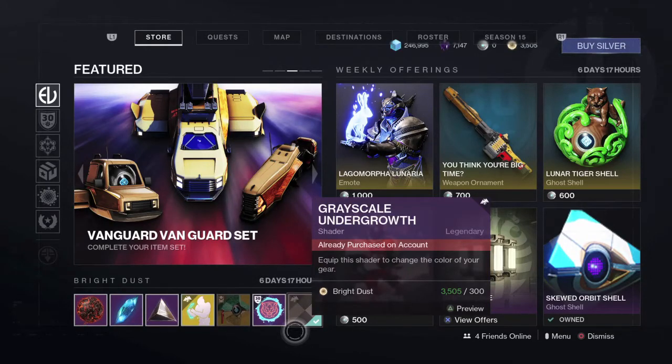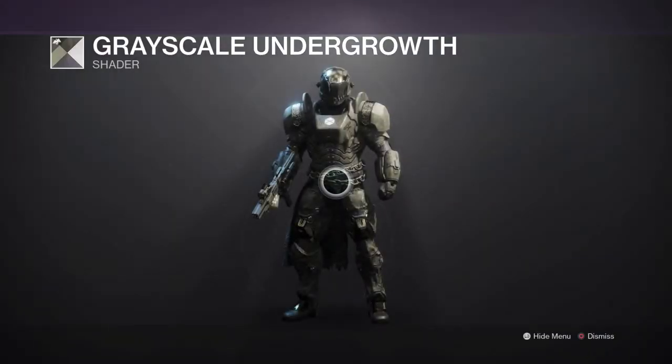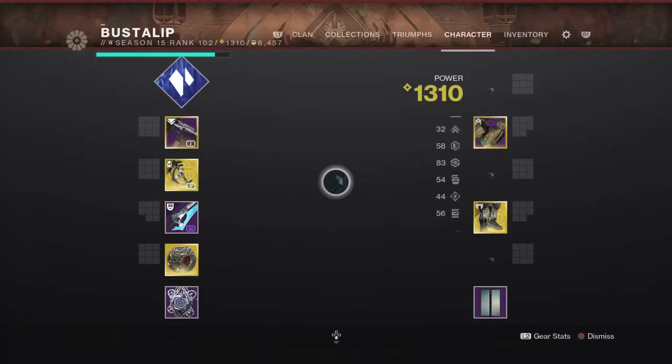We are back with another video — back with some more Destiny 2 fashion. It's another weekly reset over at the Eververse store, so I want you to go over and hop on Destiny right now and cop this shader. It's honestly one of the best shaders in the game: the Grayscale Undergrowth shader. If you're trying to go for a neutral color like gray, this shader is perfect for that look.